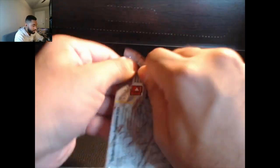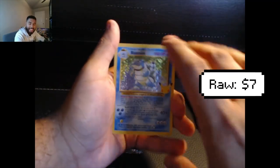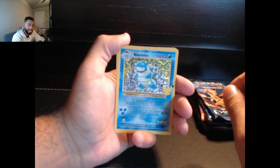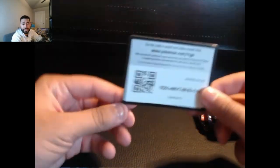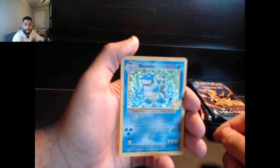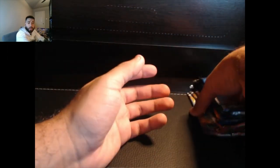The last Celebrations pack. We have Ho-Oh, Lugia, Blastoise — let's go! We pulled Blastoise out of the Celebrations, and Mew. Not bad, not bad. Here's that code card for that pack — if you wanted to scan it and get that Blastoise. Look at that Blastoise — beautiful! So now all we have left is Evolutions, Shining Fates, and Cosmic Eclipse. What pack do you think is winning that race?